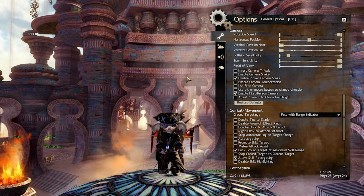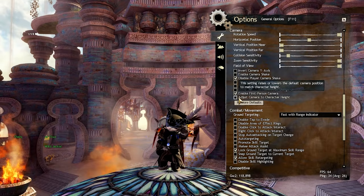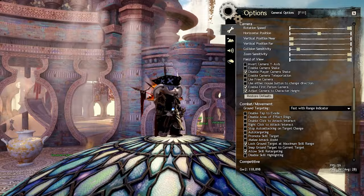In tandem with the Near and Far settings, we want to look at the toggle 'Adjust Camera to Character Height', found just above the Reset Defaults button. If this is turned off, the default position for the camera will be a standardized minimum height for all races in the game. But turning it on can help get your own character vertically centered on the screen.